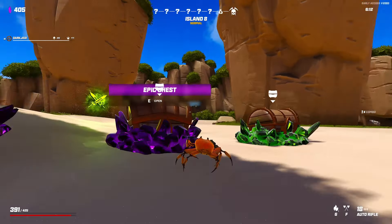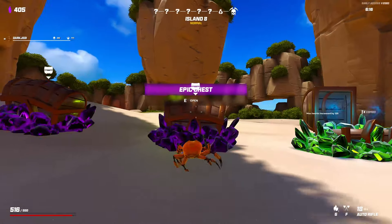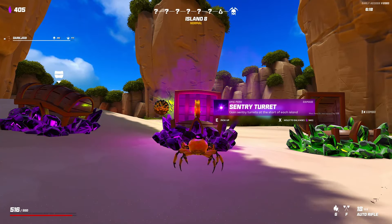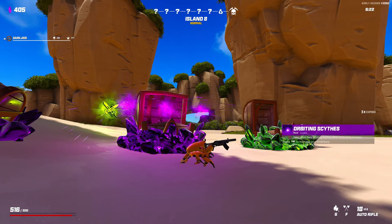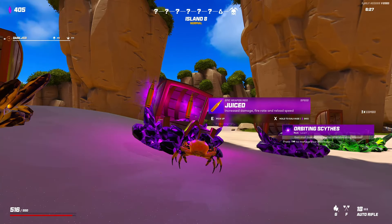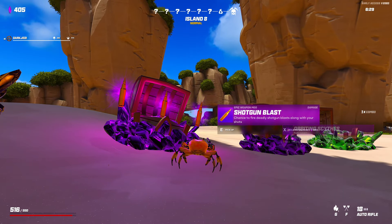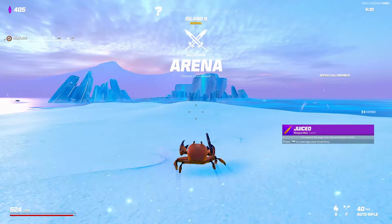Take bronze heart for more health. Turrets are not bad. I'll take the scythes — I've not had that before. Juiced is good — take juiced. Let's go. We've finally got a decent-ish run going.